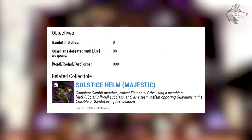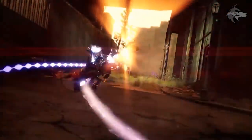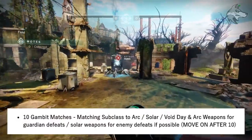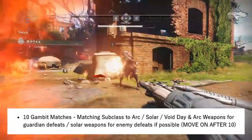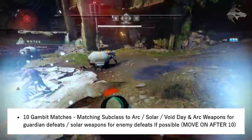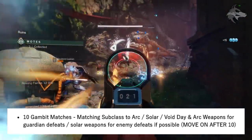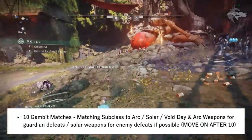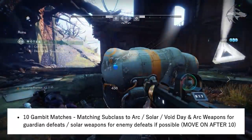The class item requires 200 orbs collected in the European Aerial Zone, 300 Solar final weapon blows, and 5 patrols on Io. The objectives are pretty similar for each class but with minor changes. When it comes to completing the Majestic set for the Titan: jump in and complete 10 Gambit matches. It's worth mentioning that different activities are worth completing with matching subclasses on different days, as we have to collect a fairly significant number of each of the elemental orbs throughout the entire process.